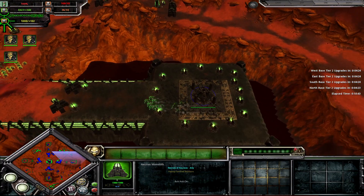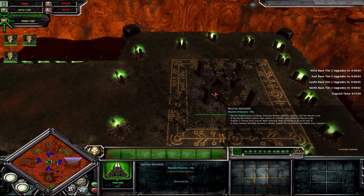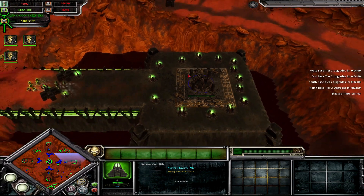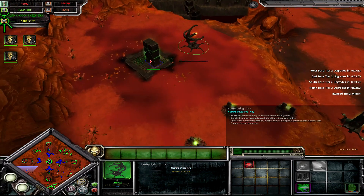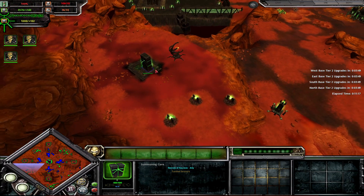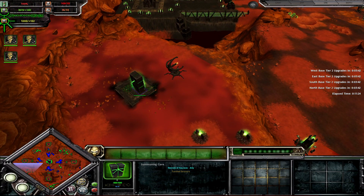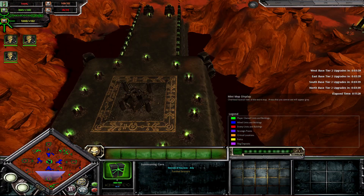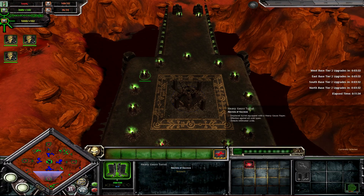The monoliths themselves have lots of turrets surrounding them. Turrets will get upgrades over time, and if you get close to them, they will spawn defensive waves to defend the monoliths. These defensive waves will only spawn if you haven't taken out the summoning core. The objective says: destroy the summoning core — a structure that grants Necrons the ability to summon forces to defend one of their monoliths from anywhere on the map. Destroy the summoning core to prevent Necron teleportation. It only has one pylon guarding it and a few turrets, and when you try to destroy it, a defensive wave will spawn. After that, the monoliths will not spawn unit reinforcements — you simply have to contend with the turrets and the monolith itself.